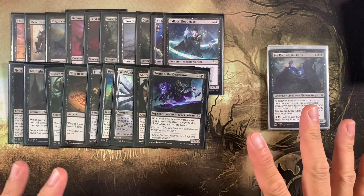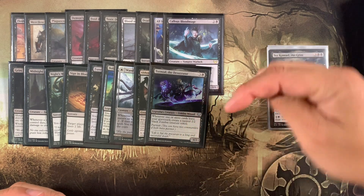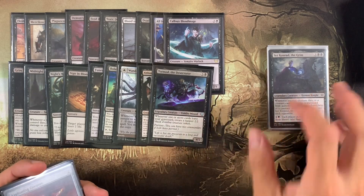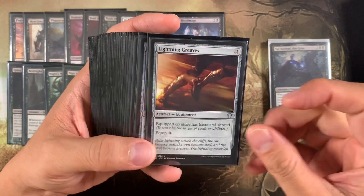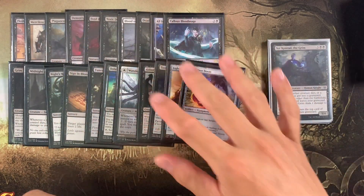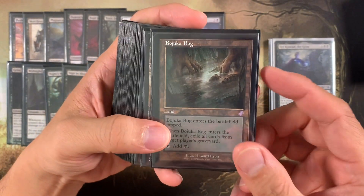I totally forgot to mention at the beginning of the video — this deck is heavily inspired by Joey Schultz's deck from the EDH RecCast. I'll put a link in the description. I watched him play this deck a lot and knew I needed to build it, and it doesn't disappoint — it's super fun. We have protection spells: Lightning Greaves and Swiftfoot Boots to protect our commander, which is very important since the whole plan revolves around having the commander on the battlefield.